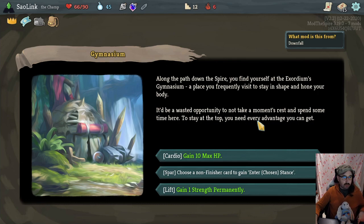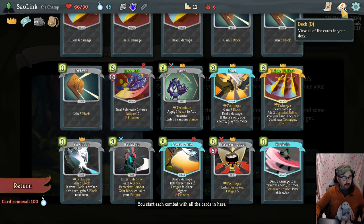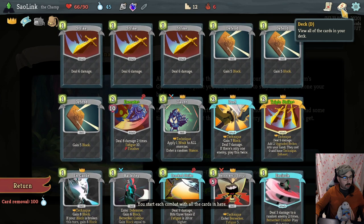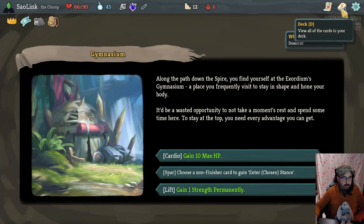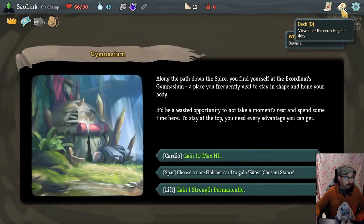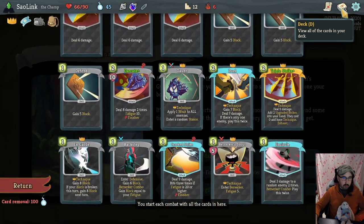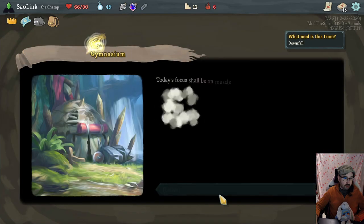The Gymnasium — 10x HP isn't bad but permanent strength, or choose a non-finisher card to gain enter a chosen stance. Having another stance entry card seems nice, like on the On Guard for example. Or just Lift for the strength — that would also not be bad especially with cards like Triple Strike and Circle. I'm gonna go for the Lift.